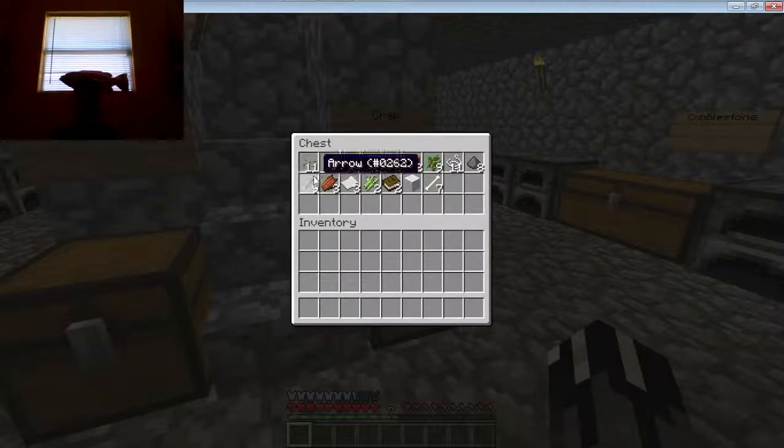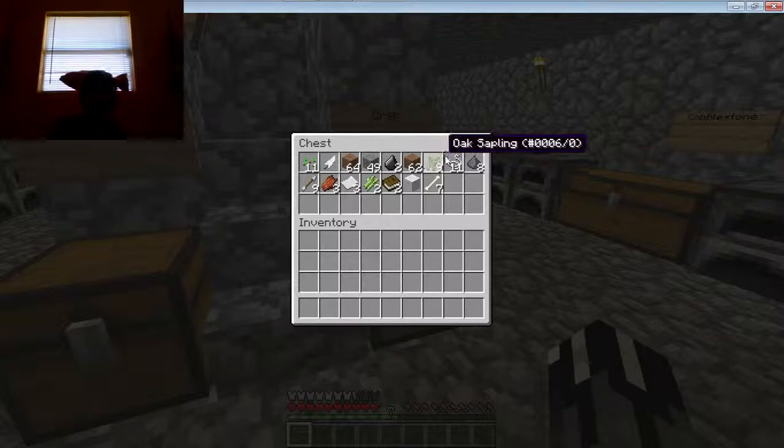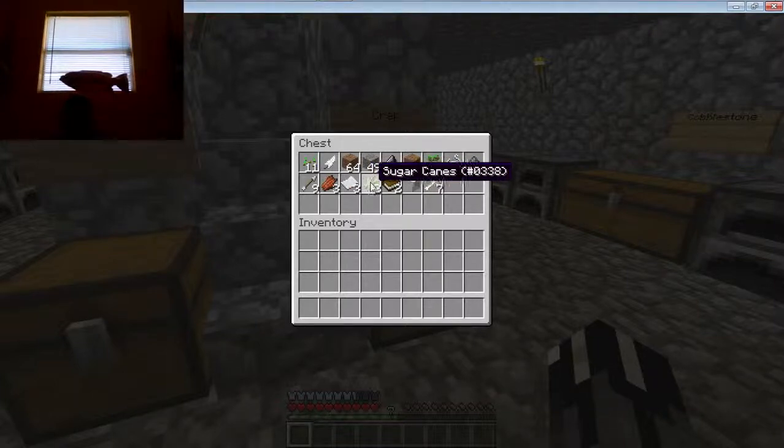So this is a crap chest. I know some of you guys will say 'oh, that's not crap,' but it's crap to me because I don't have use for it. We've got 11 seeds, 1 feather, 64 dirt, 49 gravel, 2 flint, 62 dirt, 9 oak saplings, 11 strings, 8 gunpowder, 9 arrows, 3 rotten flesh, 3 pieces of paper, 2 sugar canes, 2 books, 1 piece of wool, and 7 slimeballs.